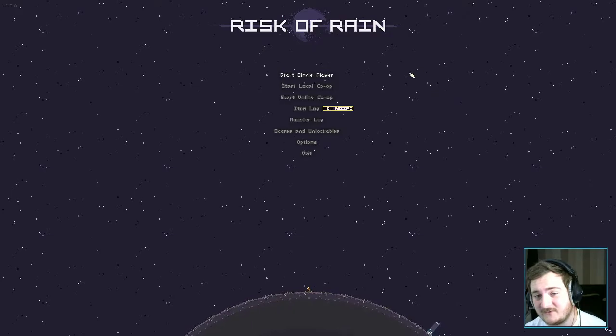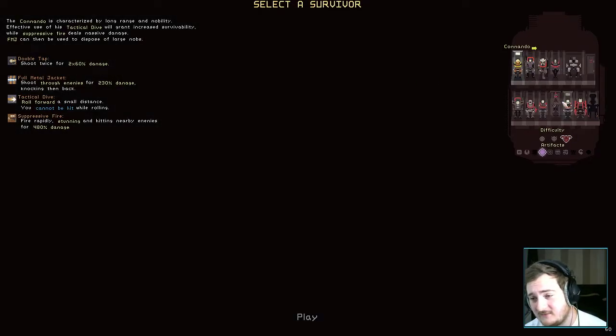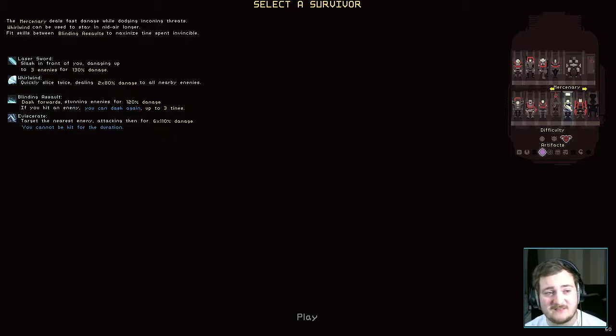Today we have a very special guest — his name is the Mercenary. The Mercenary does fast damage, relies quite a bit on melee, and has a little bit of invulnerability frames with his ultimate.